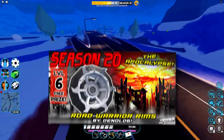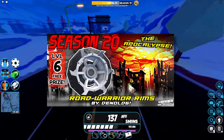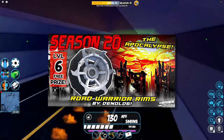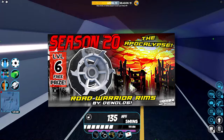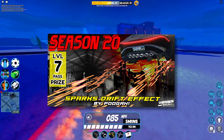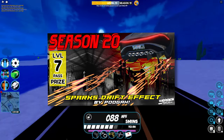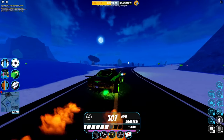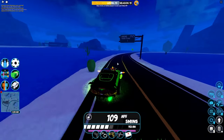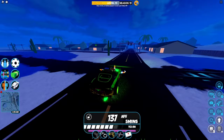At level 6 we get another free prize: the Road Warrior Rims. These are actually really sick — I didn't get a good look at them the first time but I like these a lot. They're like the saw blade rims but better. Then we got the Sparks Drift, which will be pretty cool — that's from Puga, big shout out to Puga. Those sparks are really cool; I'm excited for the Sparks Drift.